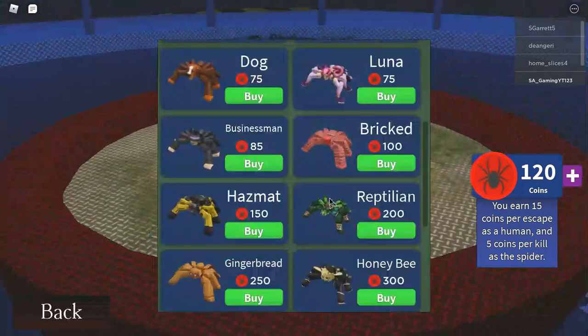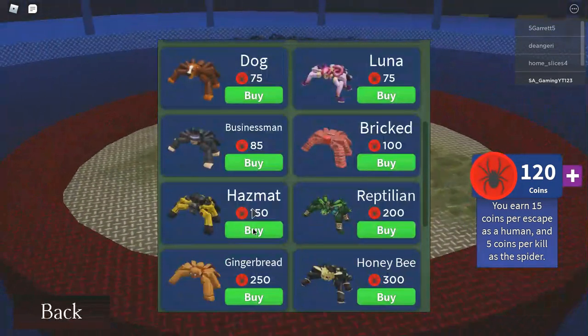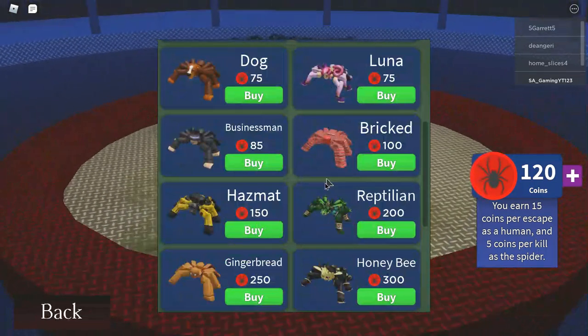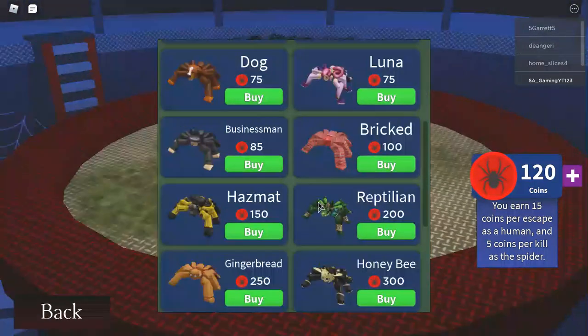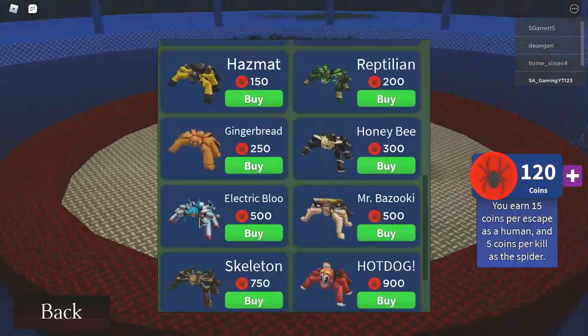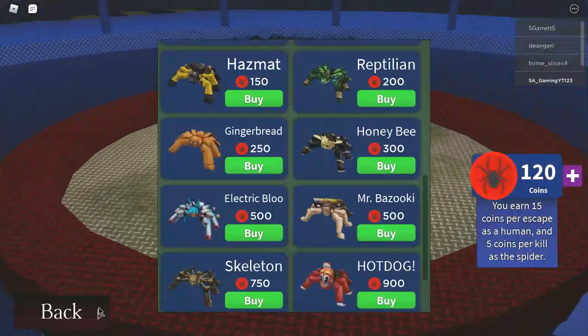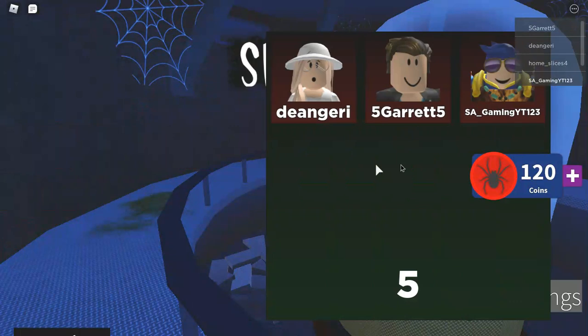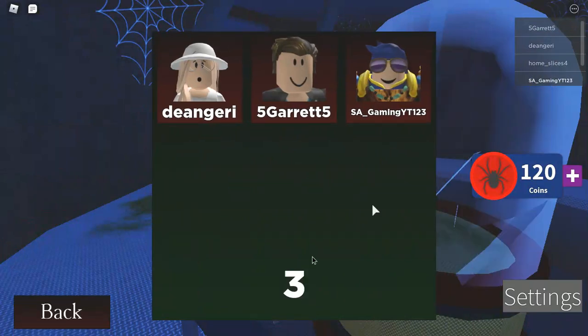What do you think — the hazmat? No, get the gingerbread, it looks better. Or the honey bee — I always wanted that electric boo skin. Okay, you want to play another round? This might be the last round.